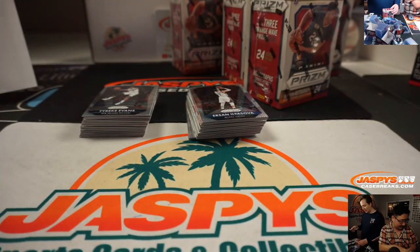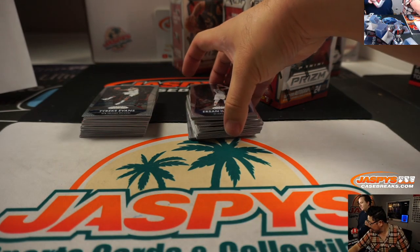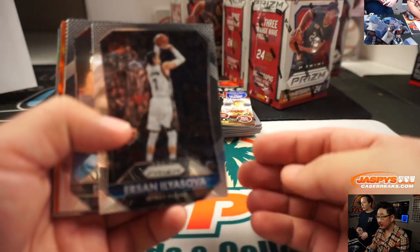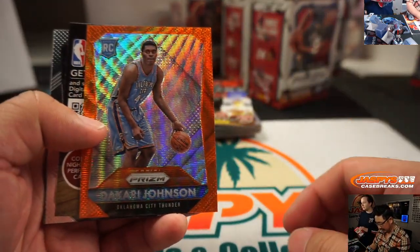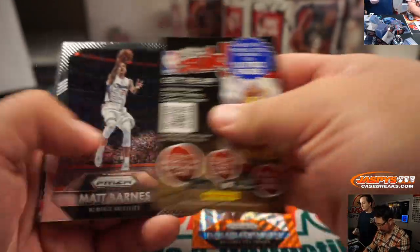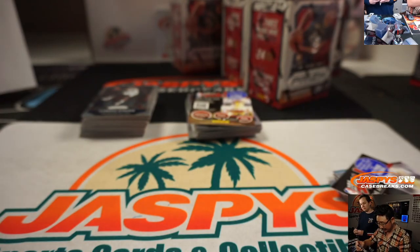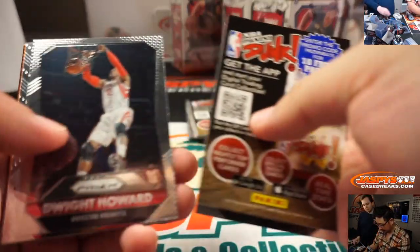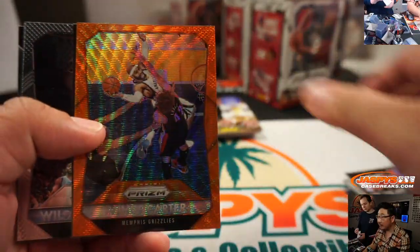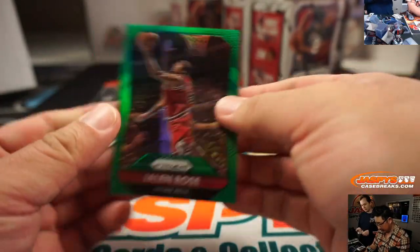It's a terrible game too. What is it? Warriors-Celtics. They didn't think the Warriors were going to be that. There's Dakari Johnson, orange rookie — could be something. Vince Carter, orange wave. Jalen Rose.